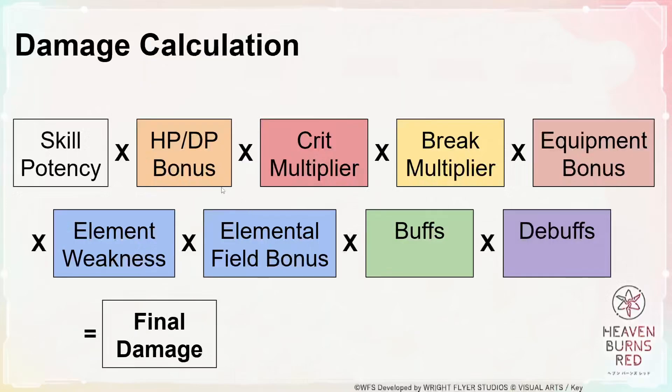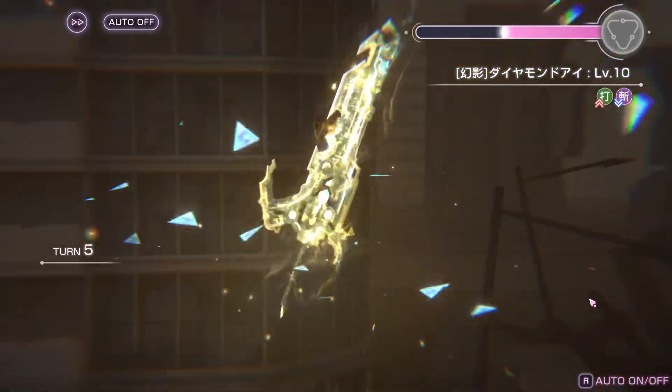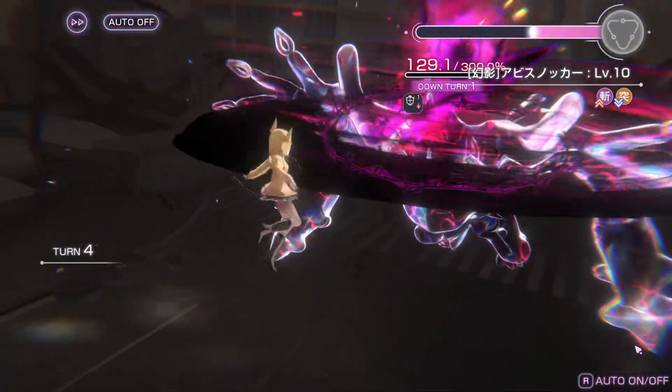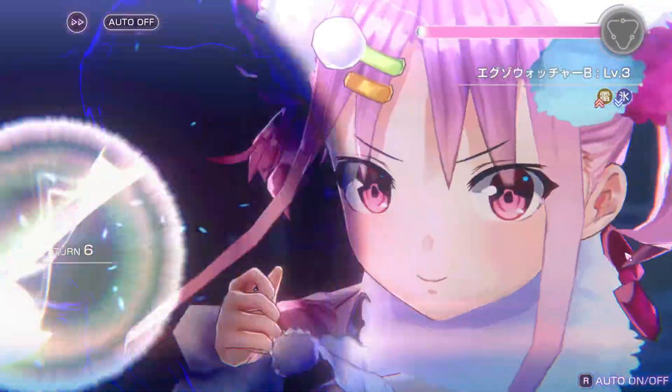Coming back to the formula, the HP/DP bonus is what I showed earlier — the attacker does a 50% HP damage bonus and the breaker does a 30–50% DP damage bonus. Now, does that mean you must have an attacker or breaker in your party? Not necessarily, because end of the day, it's just one component in the whole formula. So as long as you make good use of all the other components, your debuffer, your blaster, or even your healer can function as a DPS as long as you stack enough buffs and debuffs.